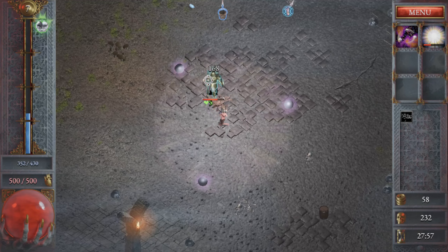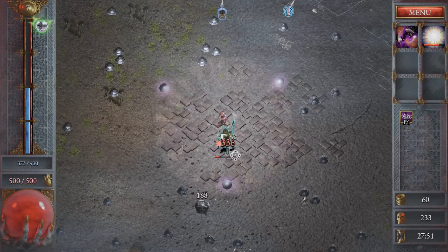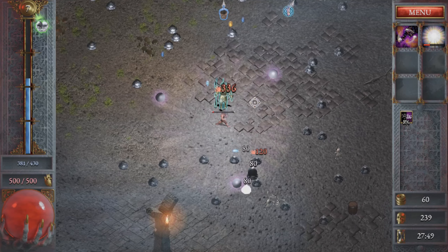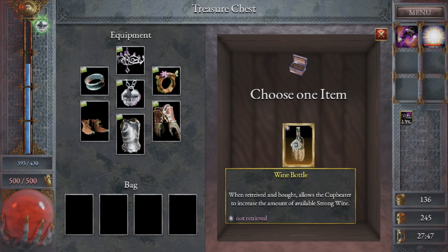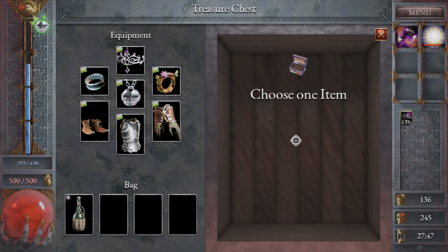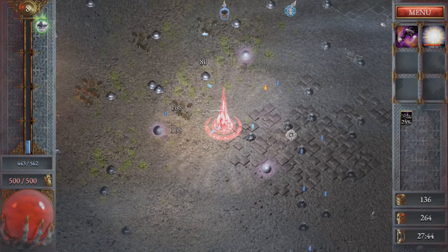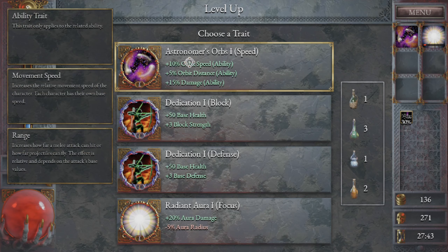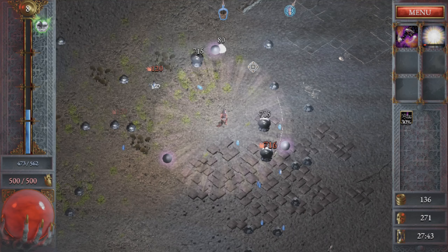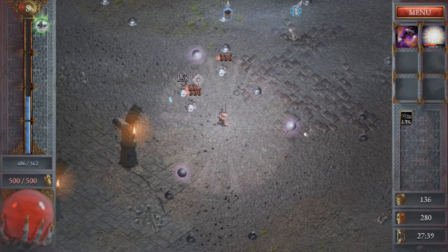I do like that potions have started dropping a lot more. Let's go with Radiant Aura. Radiant Aura does a pulse of damage every couple of seconds and with your attack speed the more you trigger it — that's really nice. We are definitely taking that item and sending it home, which will allow us to have another potion — and that's great. Let's go with damage and I like the speed, and orbit distance.